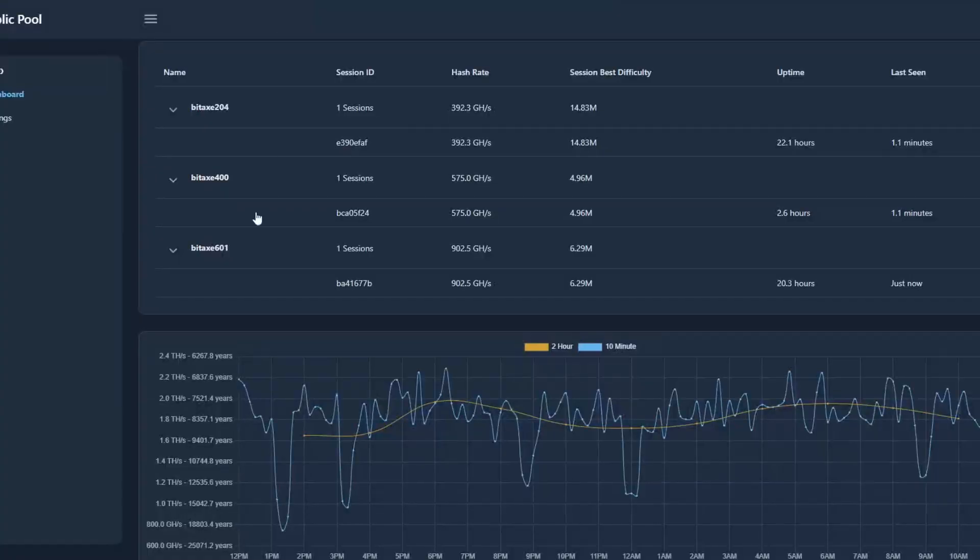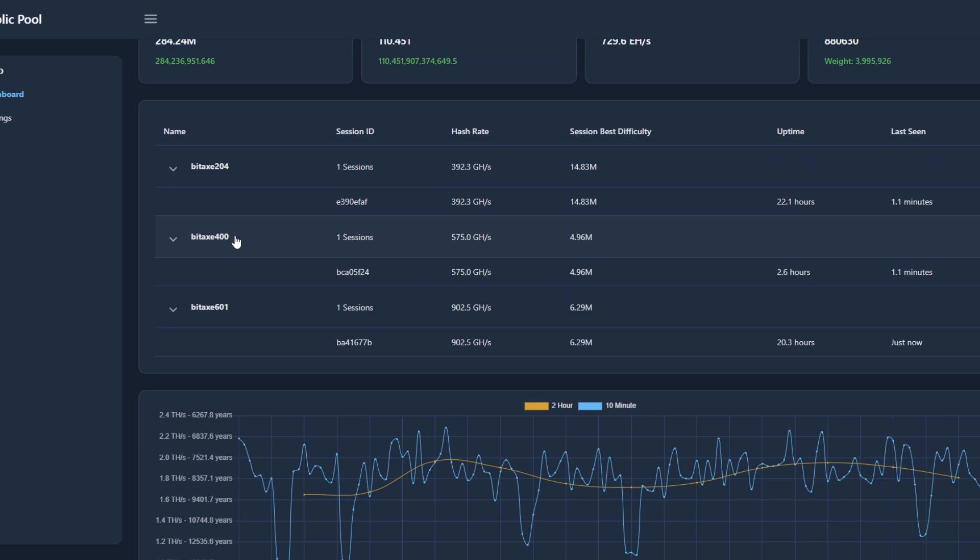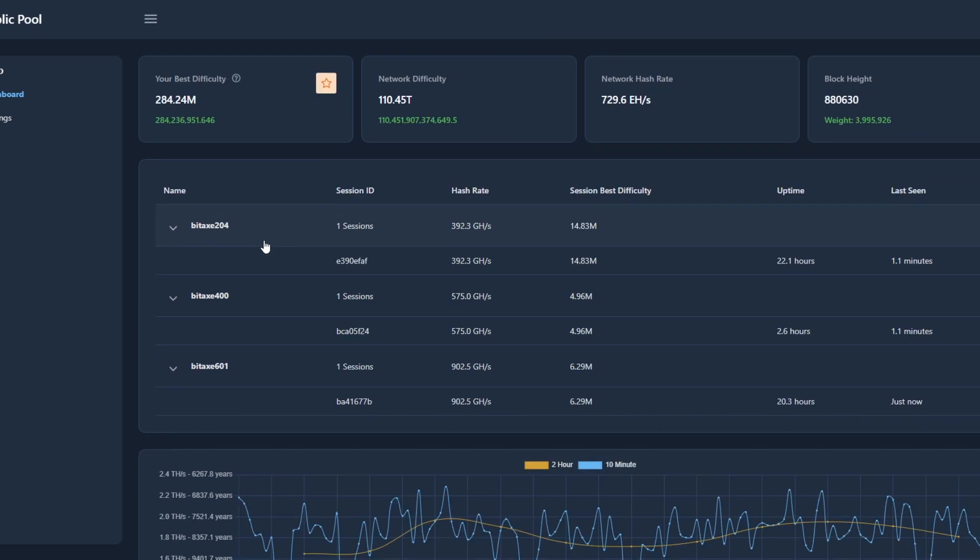The reason we're making this video is we just showed you those miners, which are solo lucky miners. The whole point of them is to basically mine on the Bitcoin network or any other Bitcoin fork and try to find a solo block, which is 3.125 Bitcoin that can be added into your wallet. The way it works is if you find a difficulty higher than the network difficulty — our best one is 284 million, but the network is 110 trillion — you found a block.